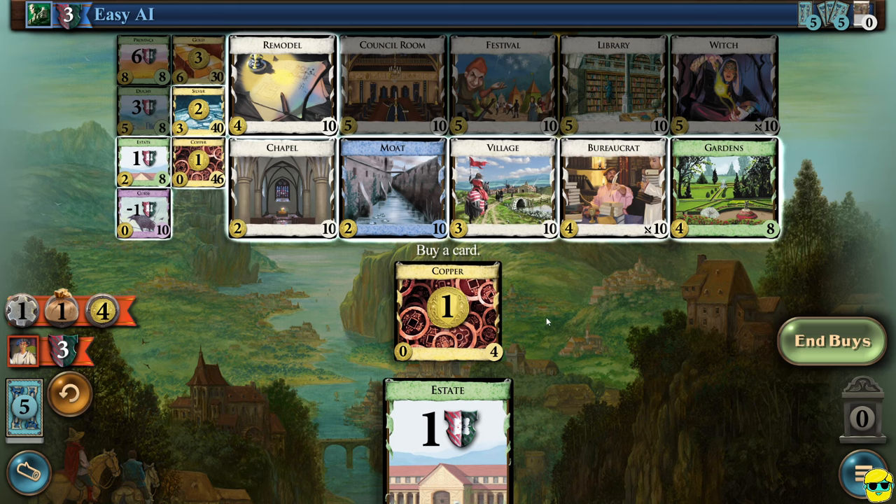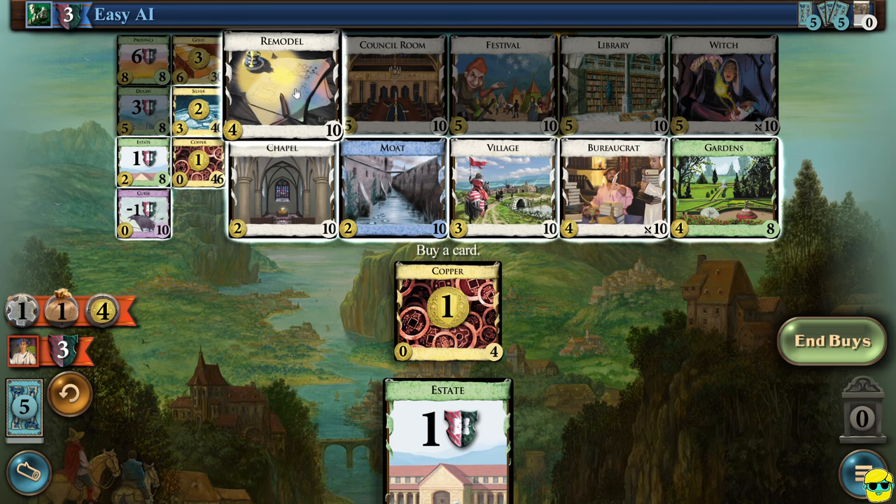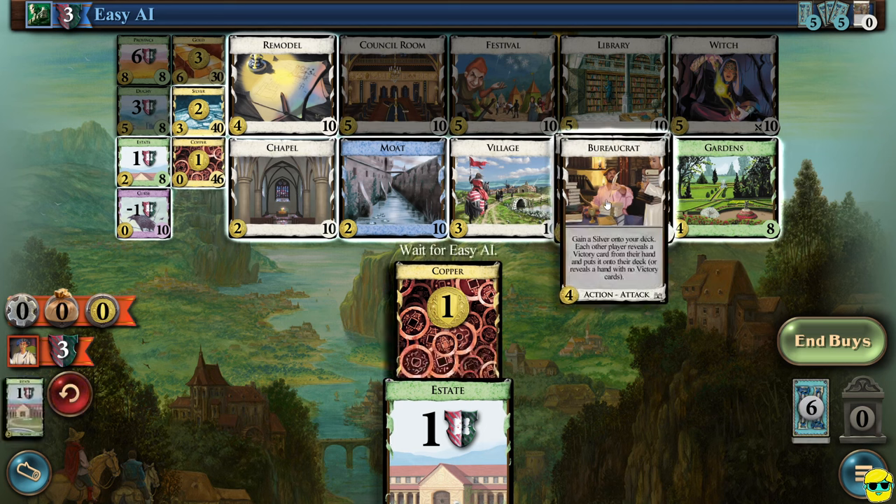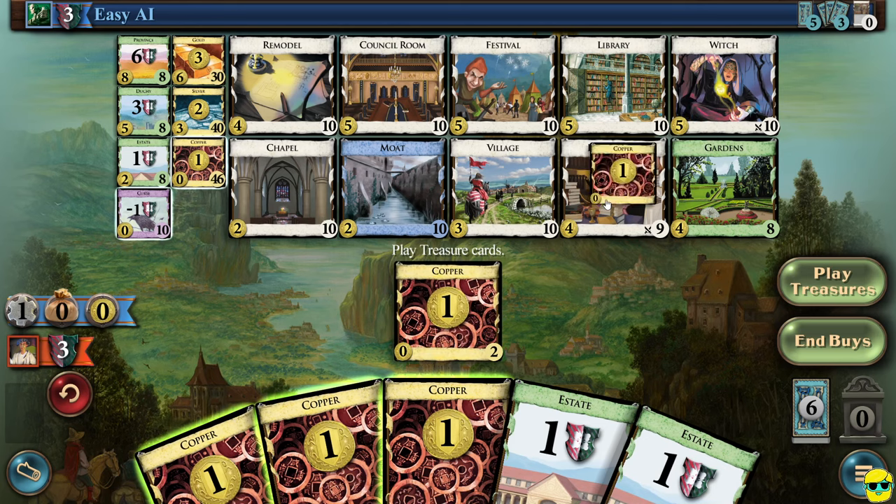So I'm going to click play treasures. We have four money now. Everything we can buy from the supply is highlighted. I could buy a silver, which is always a reasonable choice, but just like in any game like this, you want to try to spend the most resources you can for efficiency. I'm not really into the remodel right now, but I am huge on a bureaucrat because this will just get us silver very quickly. So I'm going to left-click on the bureaucrat and I purchased it.